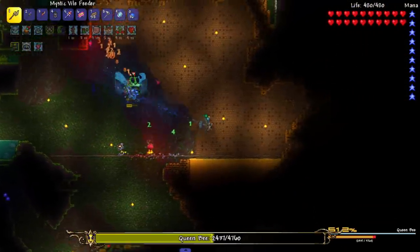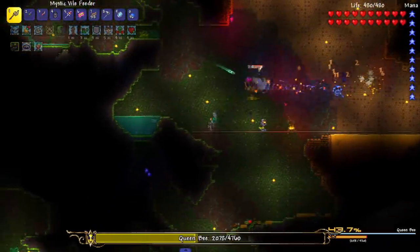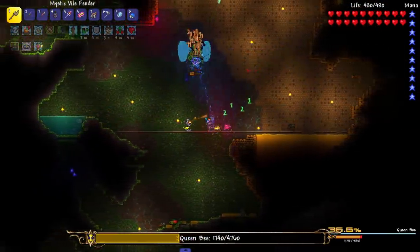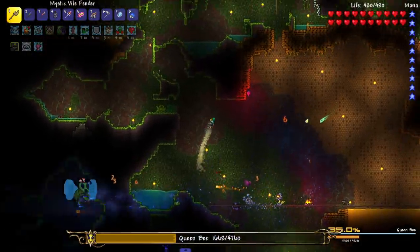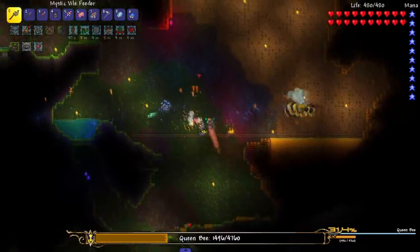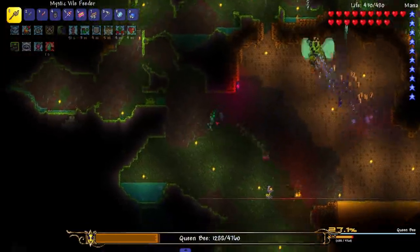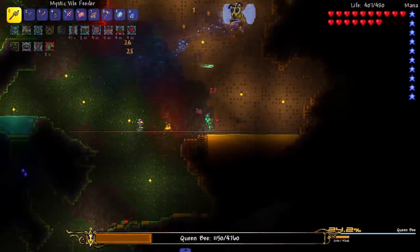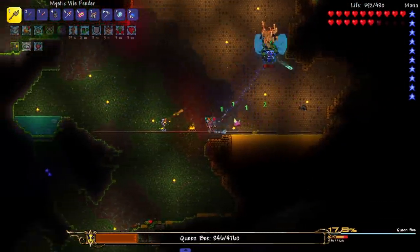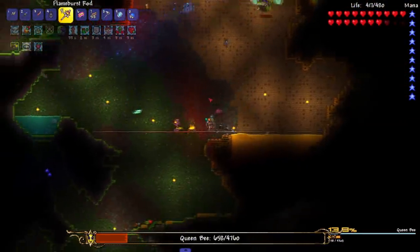If any summon isn't really helping - it looks like the blood crawler isn't doing much - I'm gonna summon an extra feeder to make sure we got five out of five minions. Maybe I should do all feeders, but I feel like having the frog in here to help lower defense is not bad. As we can see it procs it every now and then. The only thing about the frog is it shoots a lot of projectiles upwards, but that's kind of good because it keeps hitting the queen bee accidentally.